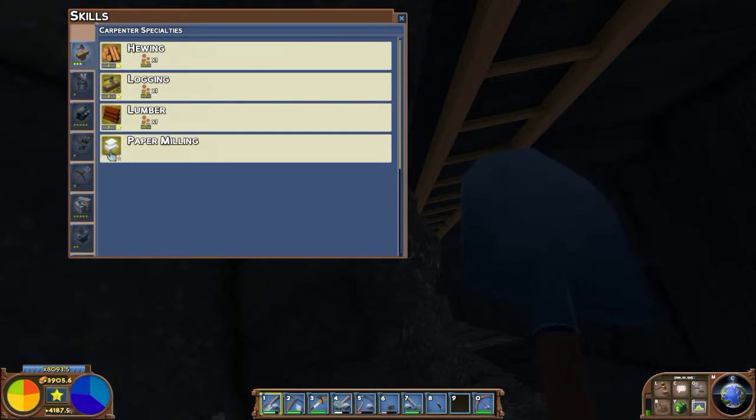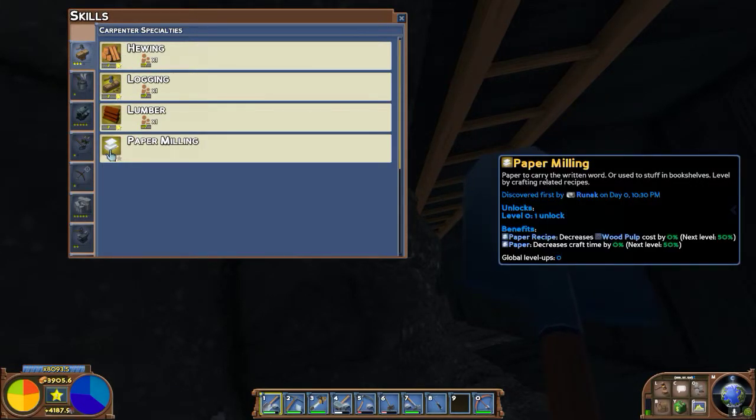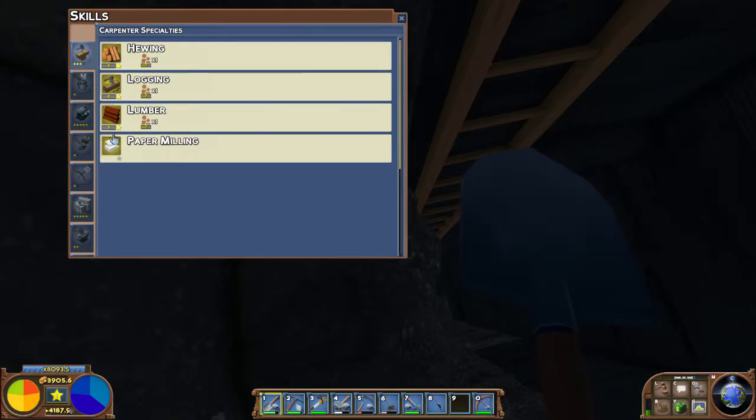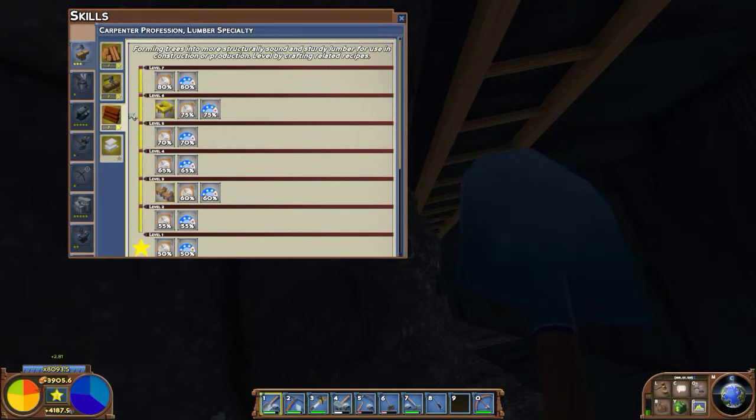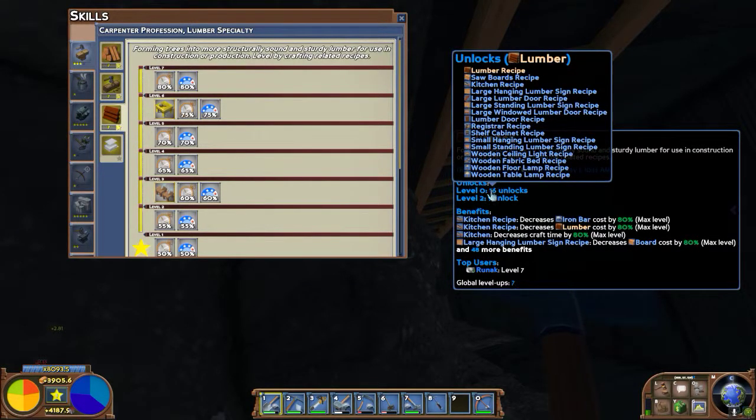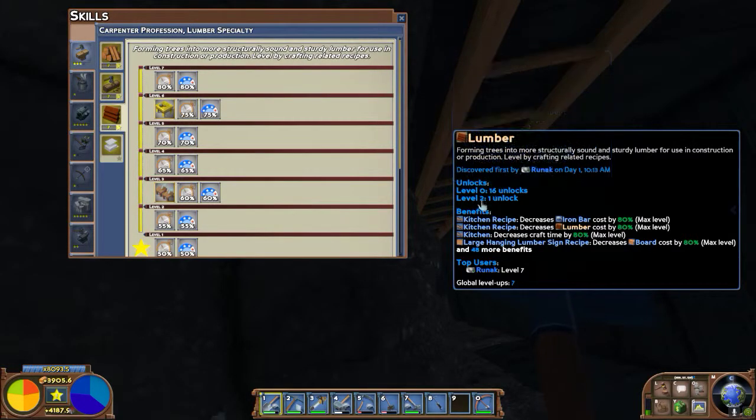What's interesting is you need to read a research book before you can specialize in a skill. Like here — Lumber. I picked up Lumber. Lumber by default gives you 16 free unlocks, so you can create some basic lumber stuff. By specializing, one of the big important things is it decreases your cost for all your crafting items that utilize that specialty — decreasing Lumber and Iron by 80%, which is quite large.